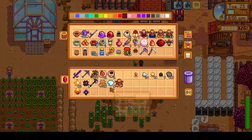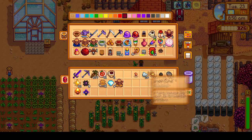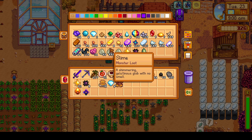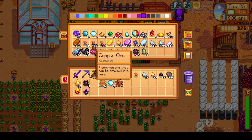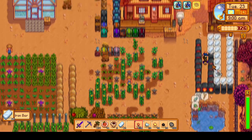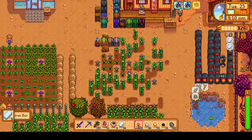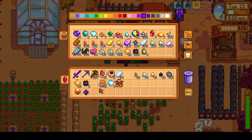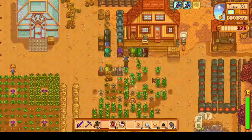After taking a trip to the secret woods to rack up the forage XP and gather more wood, we come back to the farm. I had one more mahogany seed to plant, and now we're basically preparing for Skull Cavern. I'm going to organize my inventory, smelt some ores, and then we'll head off to Skull Cavern.